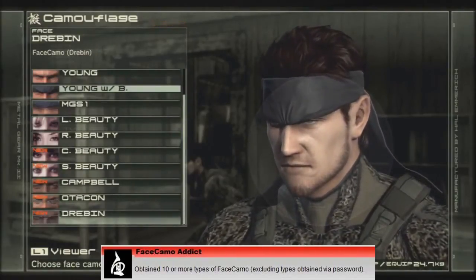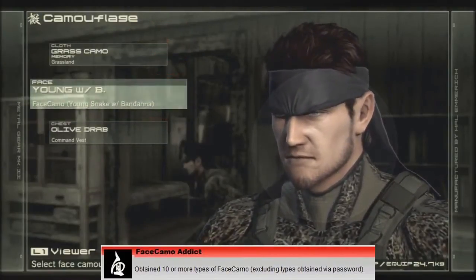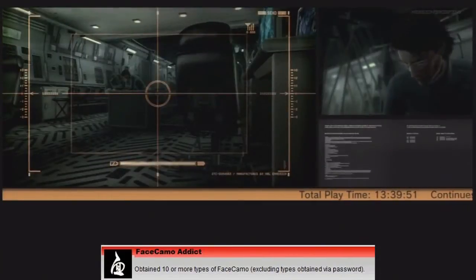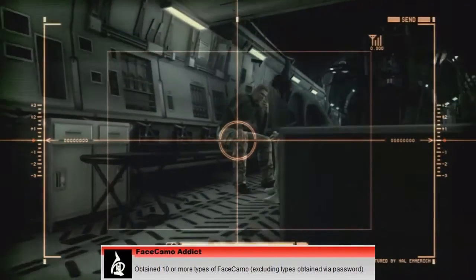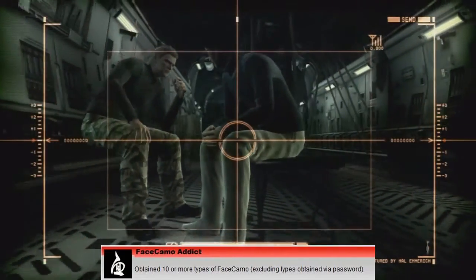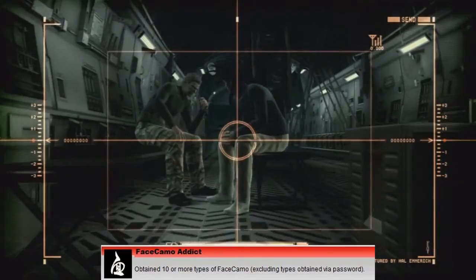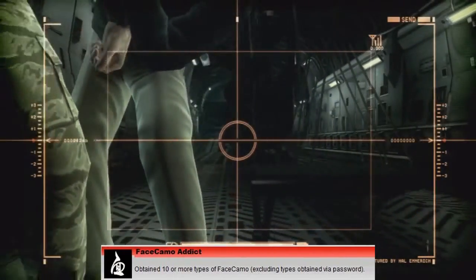Face camo attained via a password doesn't work, so that means the Drebren face camo does not count for this trophy. That only leaves 13 different types of face camo in the game. You will unlock the regular face camo through the main story, as well as the Young Snake, Young Snake Bandana, and the MGS1 Snake version of the face camo — so there's four face camos already straight off the bat.